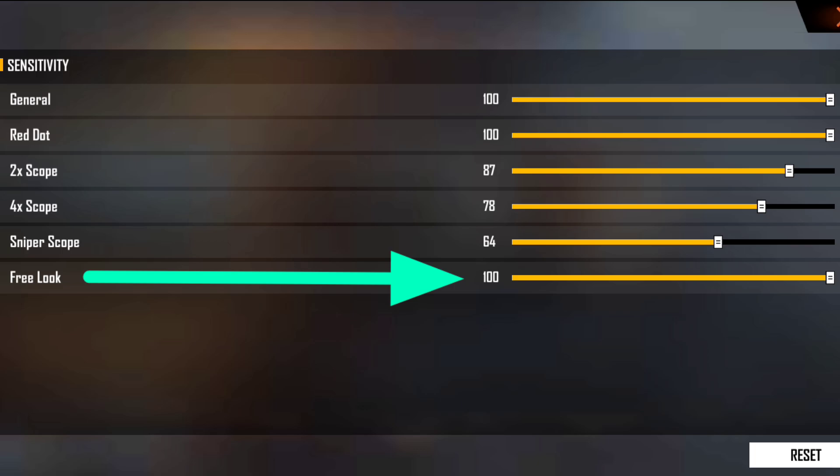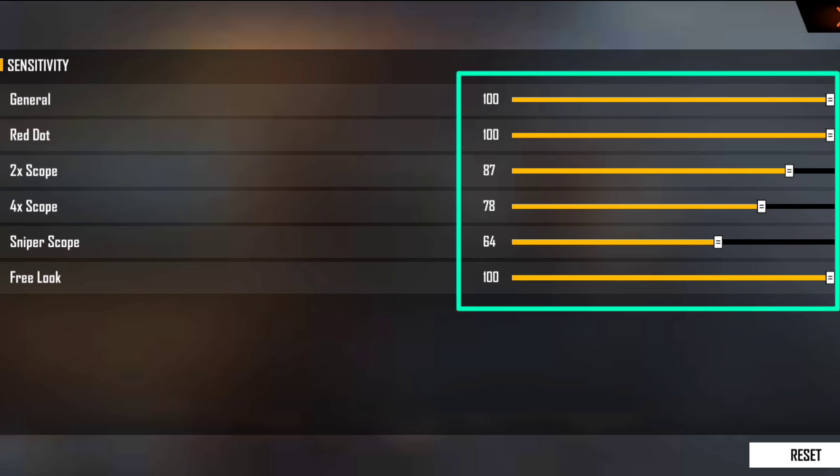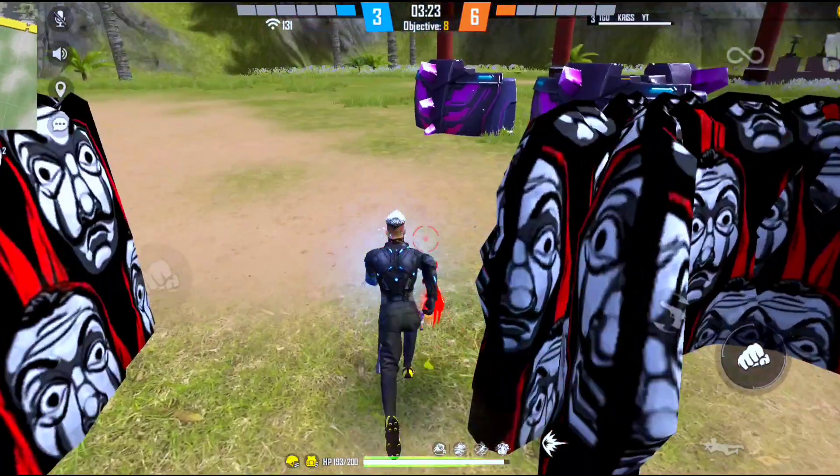After the update, I recommend that you set the sensitivity to 100. After doing this, you will have created your sensitivity settings. With this sensitivity setting, you should practice for 1 to 2 hours. At the same time, you will be able to understand whether this sensitivity setting is going to work for you or not.